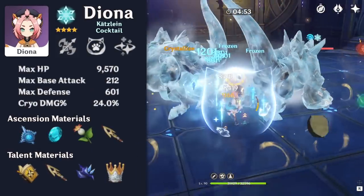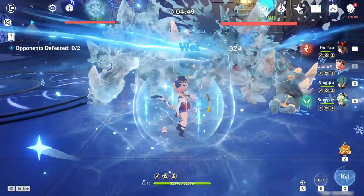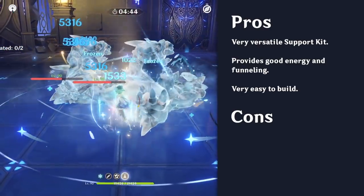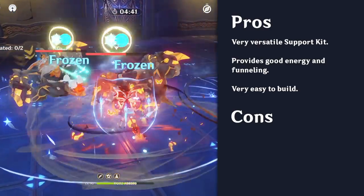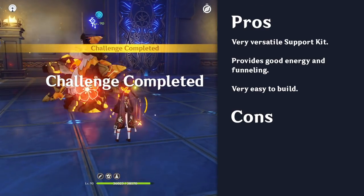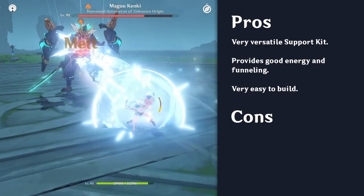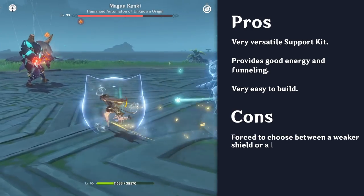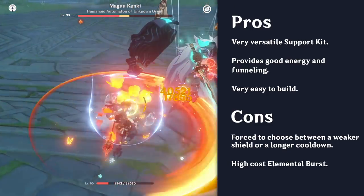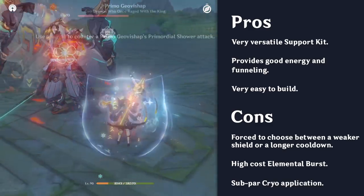Diona is a four-star cryo bow user introduced in version 1.1. She is an amazing support unit with a versatile kit that is able to shield, heal, decrease stamina consumption, buff, and provide energy for the team. The flexibility of Diona's kit allows her to be used in many teams since she can fill many roles. Despite her strengths, Diona's skill forces players to choose between a weaker shield or longer cooldown, and her burst has a long cooldown and high energy requirement. In addition, Diona's cryo application is subpar.